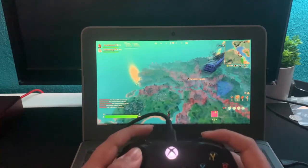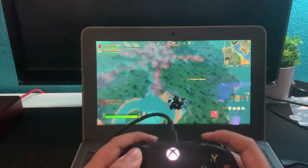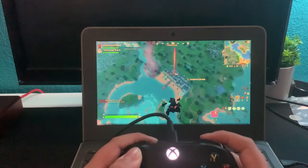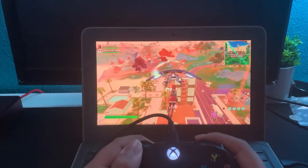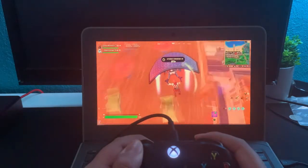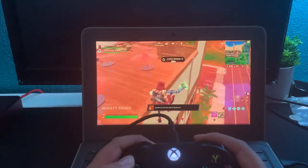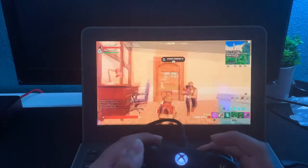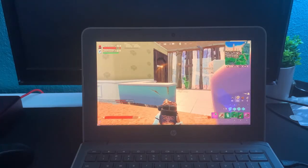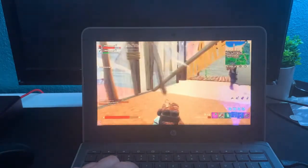First time seeing this map — we're just gonna come down and land somewhere. It's so smooth. The better the Wi-Fi, the better the frames. I usually play mouse and keyboard but trying controller for the first time here. We ended up pickaxing someone and dying, but yeah — no video, no clickbait, this is actually Fortnite on your Chromebook. We're moving on to Rocket League now.